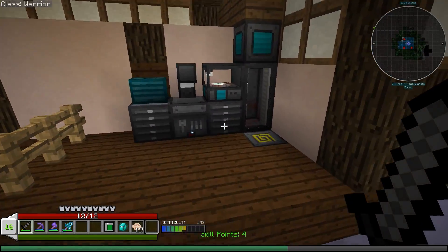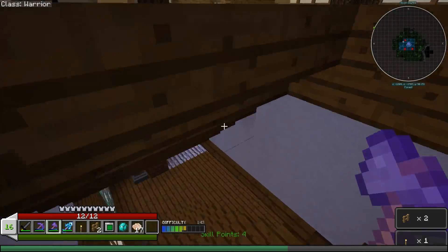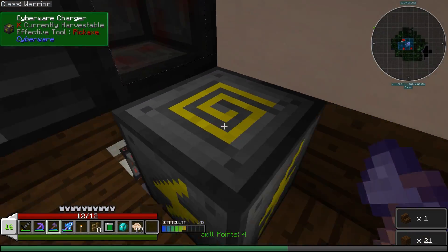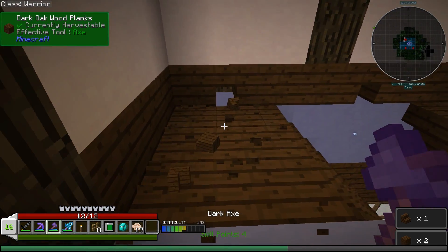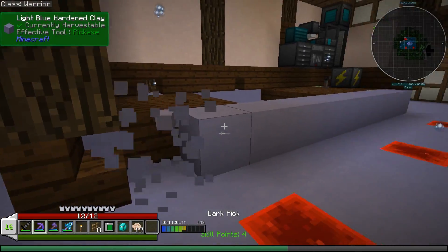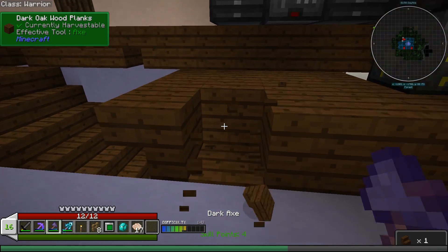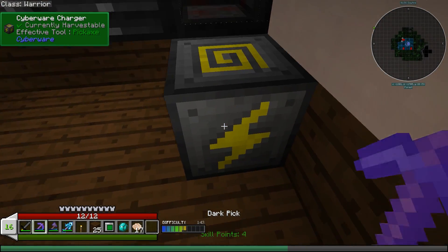What we're going to want to do is basically bring this part down by like one level. We'll take all of this and get rid of all of this right here. We're going to end up moving this whole thing basically down like one block, because that's still going to give us plenty of space — we're still going to have tons of room — but it's going to give us a little bit more space up here and will just allow us to make this look a bit better than it does right now. I also did not realize that that was a stair; I assumed that was dark oak but it's not. So let's break that.